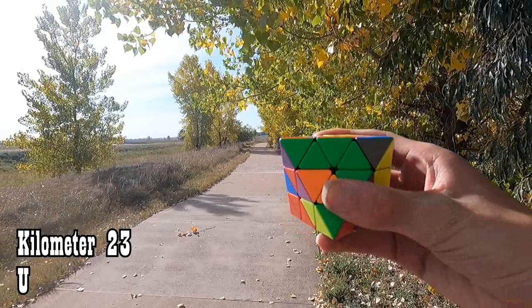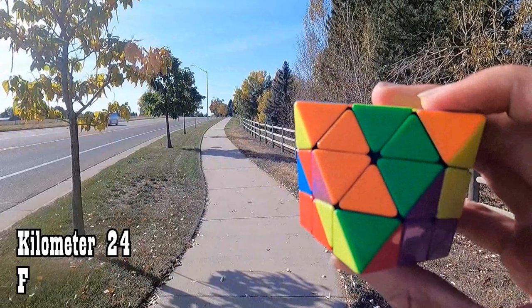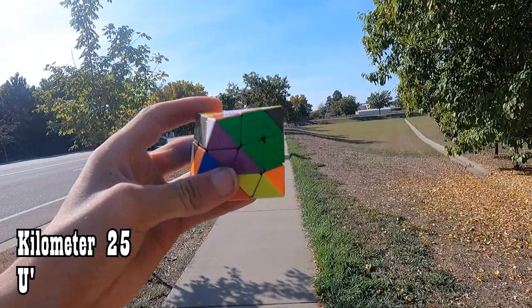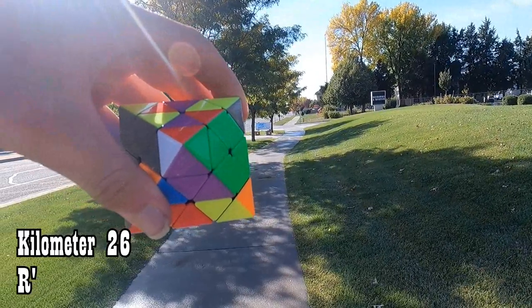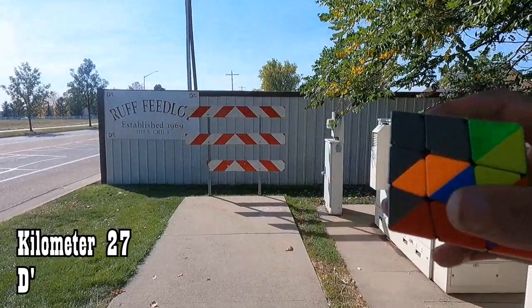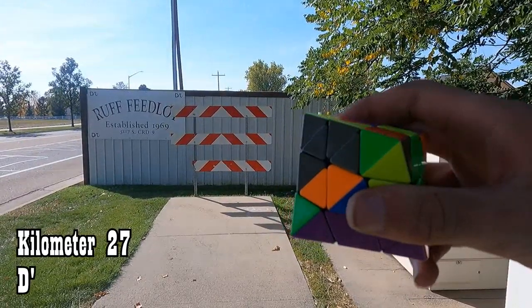And for 23 kilometers, U. Twenty-four kilometers — this road is very loud and annoying — F. Twenty-five kilometers, U prime, and I finished the second center. But I really wish this road was not so loud and annoying. Twenty-six kilometers, R prime. D prime for 27 kilometers.